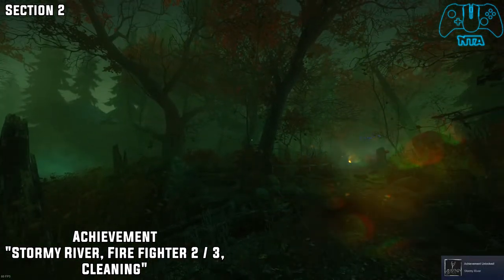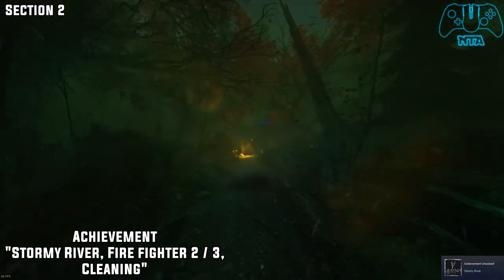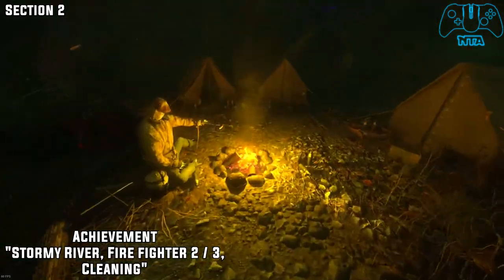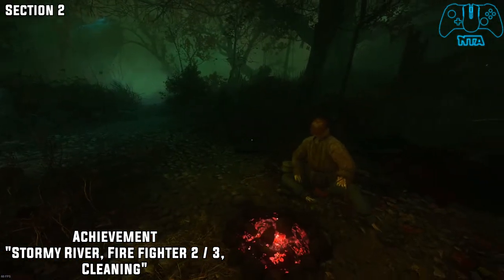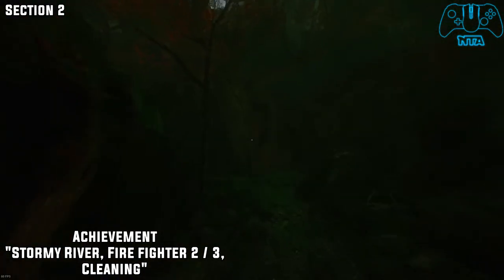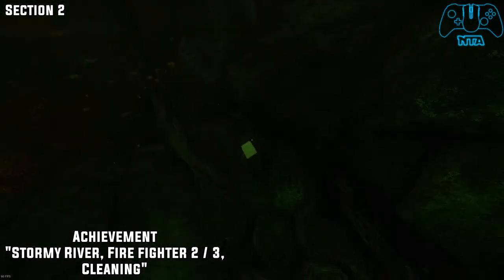And now once we've left the water, stay right — you should hopefully see another campfire in the distance. Once again, you need to stand on it to extinguish it, and we can see our scarecrow buddy. So once we've done that, follow where the deer went and go towards the save point. Once we interact with the save point, we'll get the achievement for Cleaning.